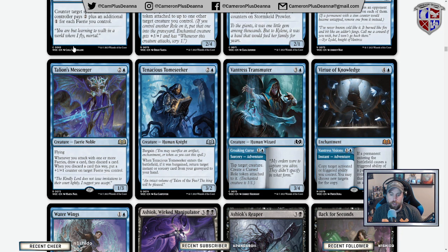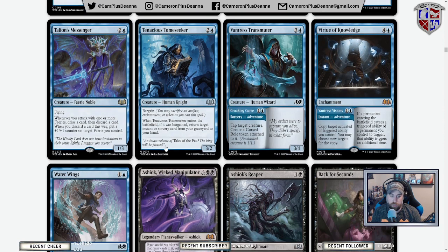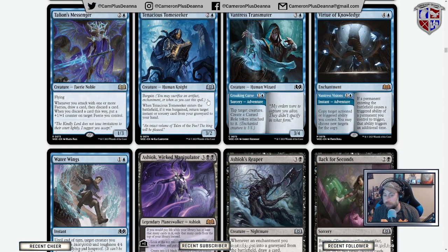When you attack with one or more fairies, draw a card then discard a card. When you discard a card this way, put a +1/+1 counter on it. Three mana 1/3 with flying seems expensive. Tenacious Tome Seeker: when it enters the battlefield, if it was bargained, return an instant or sorcery card from your graveyard to your hand. This is kind of like the card we talked about earlier that we weren't sure would have a spot in Veyran — this is just it as a creature instead of as an adventure.